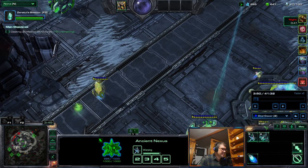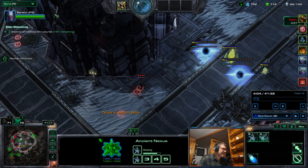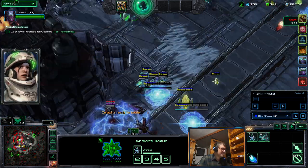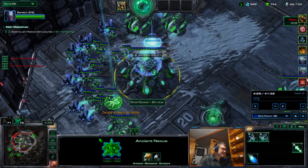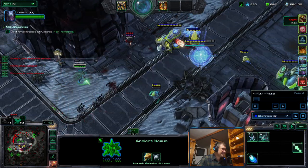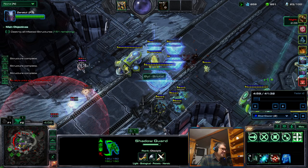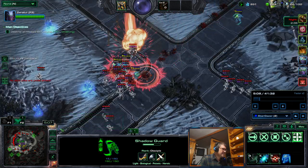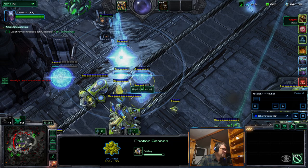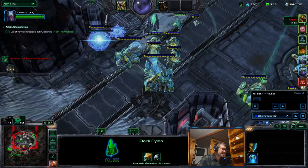I left the ally to handle things here because I need to address these Hunter Links with Zeratul. I got one cannon over here. Time Stop. It would be really good if he had Pylon Mastery, but he didn't, so that's kind of it — the shield regeneration is a lot faster for things.